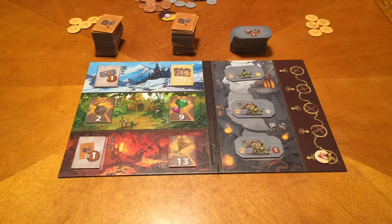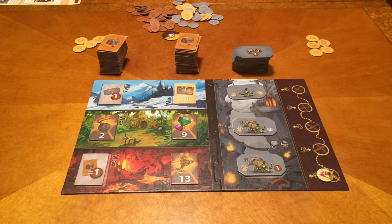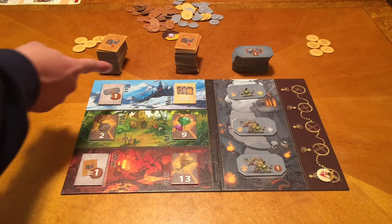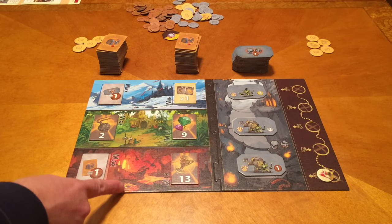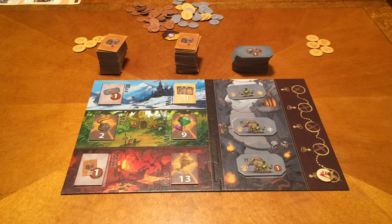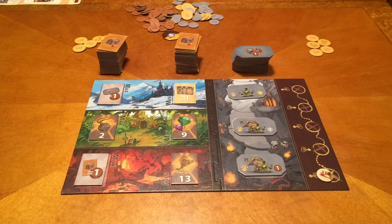This is a game where we are going to be recruiting via drafting treasure hunters. We have three areas that our treasure hunters are going to go in search of treasure: the Frosty Mountains, the Tangled Jungle, and the Lava Cave. We will have colors of our treasure hunters going there. You'll also notice we have a max and a min. The highest value of your treasure hunters there gets you this treasure. If you have the minimum, which means at least one, you get the minimum treasure.